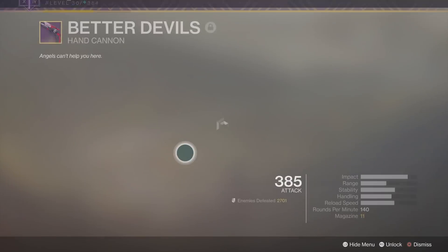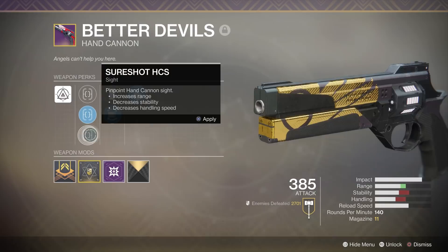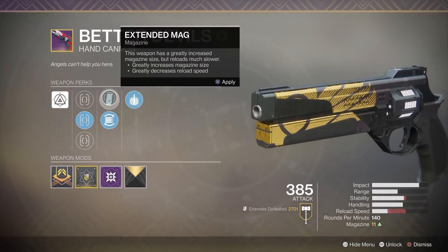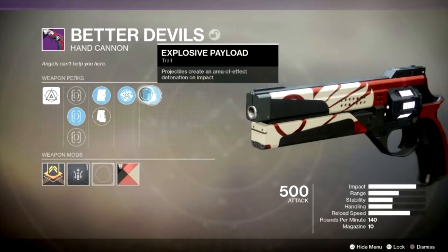One of the first things you're going to see with any weapon is its available perks, and that is one of the main changes coming in Forsaken. You'll notice that the perks on the Better Devils that we have right now are stagnant — every Better Devils will look exactly like the one I'm going over. It has the Explosive Payload perk, and that's kind of what makes it a very good weapon, especially in PvE scenarios. But with Forsaken, there is going to be random perk rolls, so you can get a Better Devils that doesn't come with Explosive Rounds, and you can also get a Better Devils that does. But another very important change is that there's no longer just one main perk to rely on.